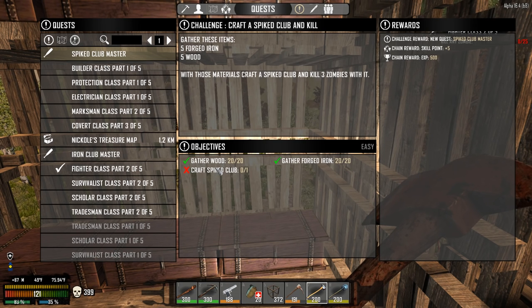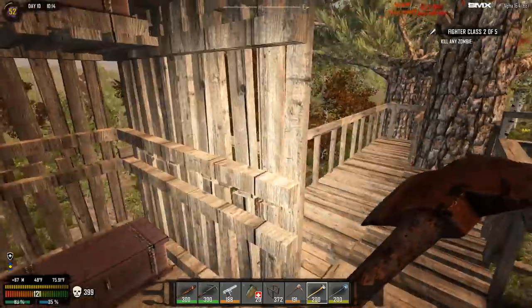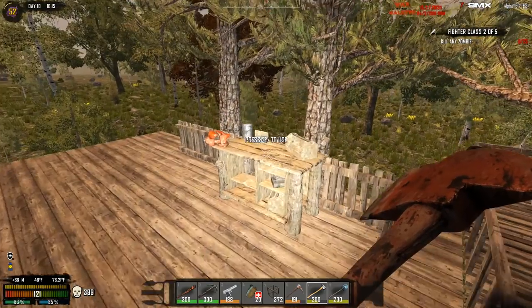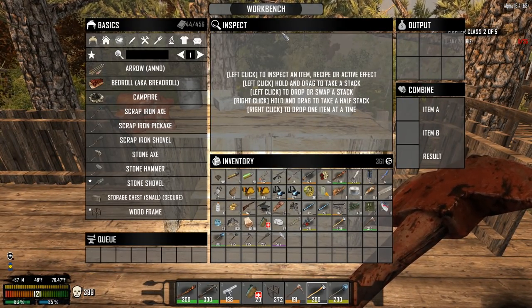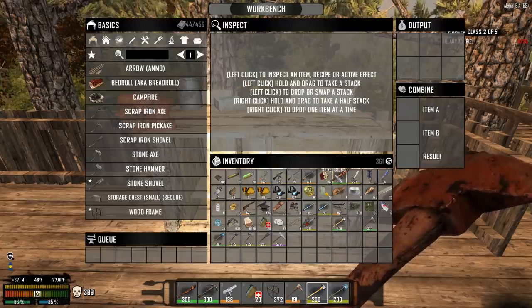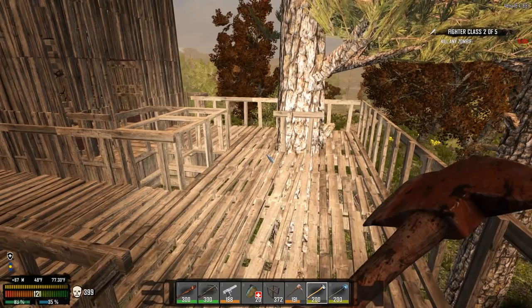Wait, craft the Spike Club — I thought I already did that. When I crafted the Spike Club... okay, here's the deal, guys. When you craft something for one of these quests, you have to do it in the workbench. You have to have the workbench open when the club is crafted or you don't get quest credit. I'm going to worry about that later — I'll do it at night.